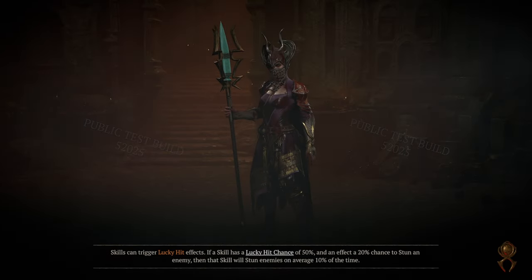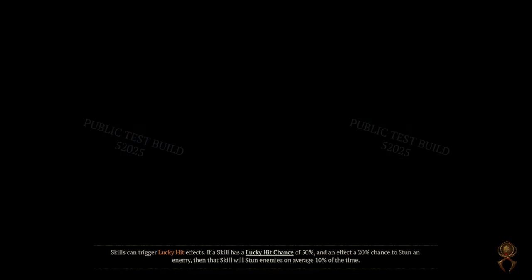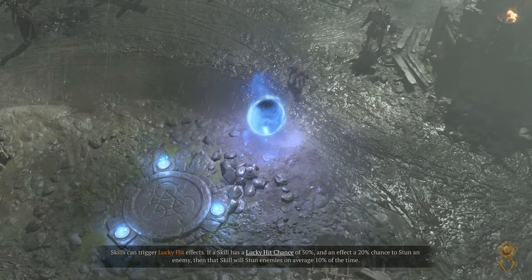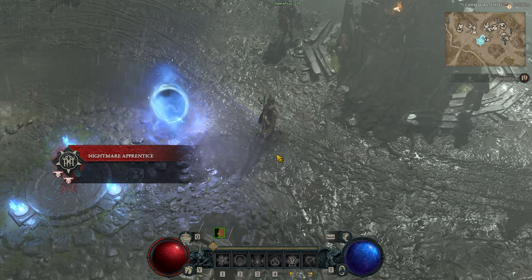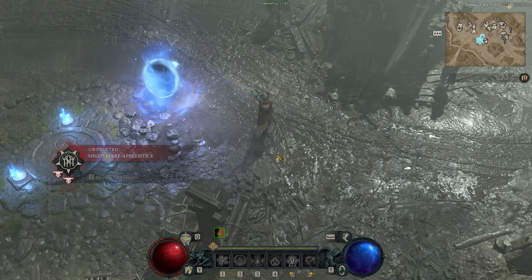Well, that's about it. This is the Incinerate Flamethrower build. I hope you like this kind of video, and if you did, just like and subscribe. Let me know in the comments what's your favorite build out of the public test build — the first public test build of Diablo 4. I'll see you in the next one. Good luck, have fun, and goodbye.